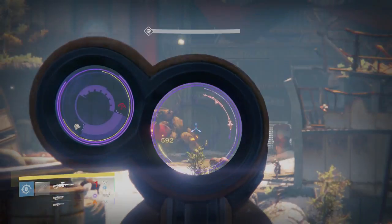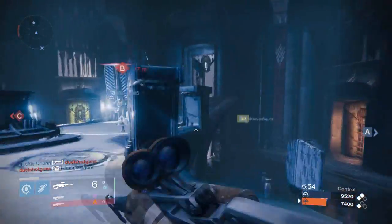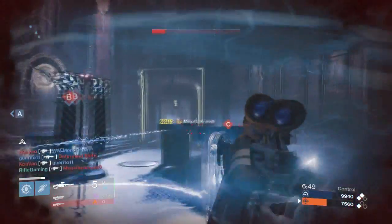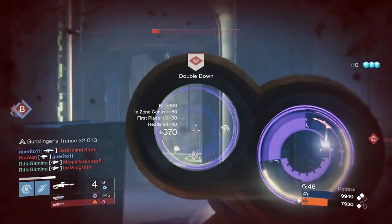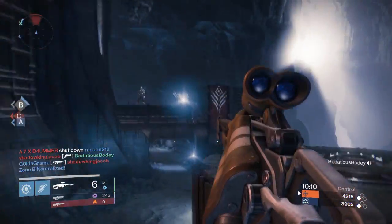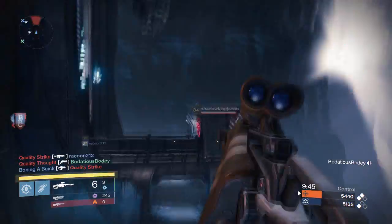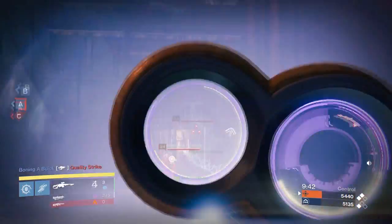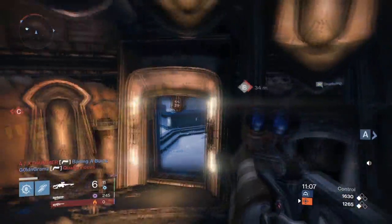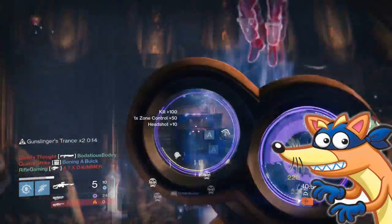It also has hip fire, which gives bonus accuracy while firing from the hip — that can come in handy with a fusion rifle, but for my gameplay I prefer to zoom in and aim for the head. Personally, I wish hip fire didn't exist on this weapon and they would add Unflinching instead, because of how much the weapon shakes when you're getting shot at. That shakiness is where the Hidden Hand perk comes into play — it's basically an auto-aim feature, which is awesome to have on a sniper, and this fusion rifle acts as if it is a sniper rifle.